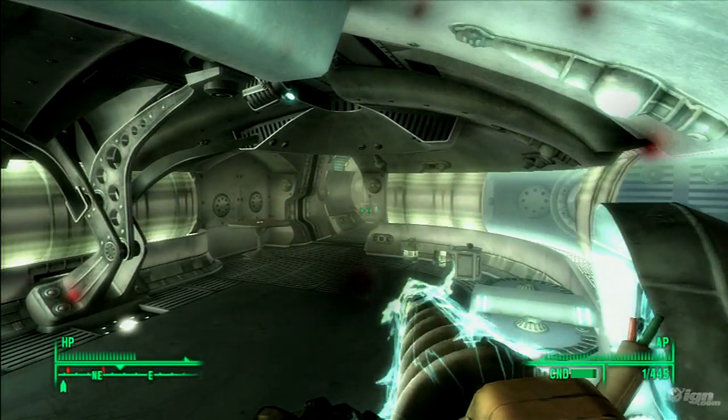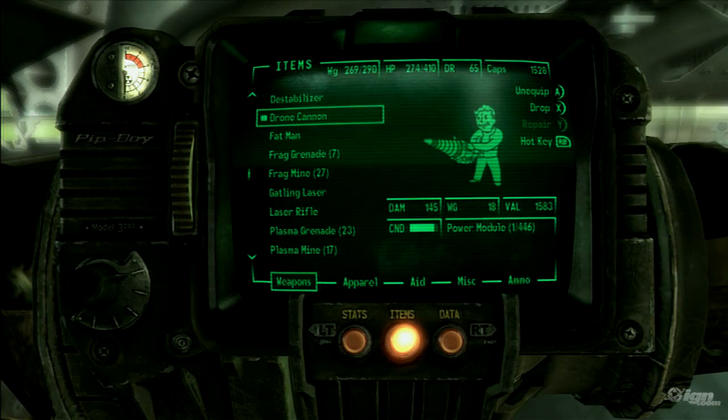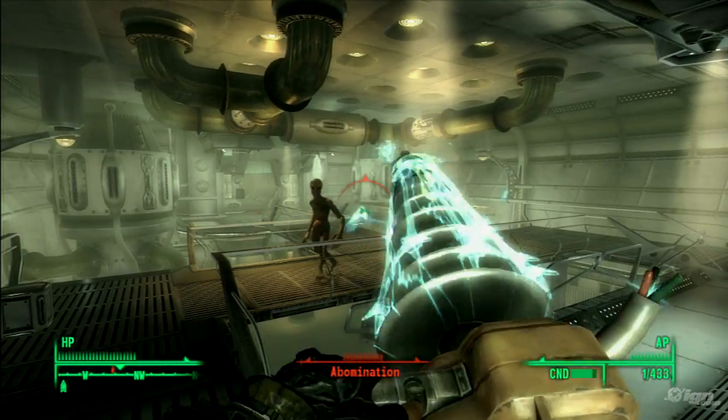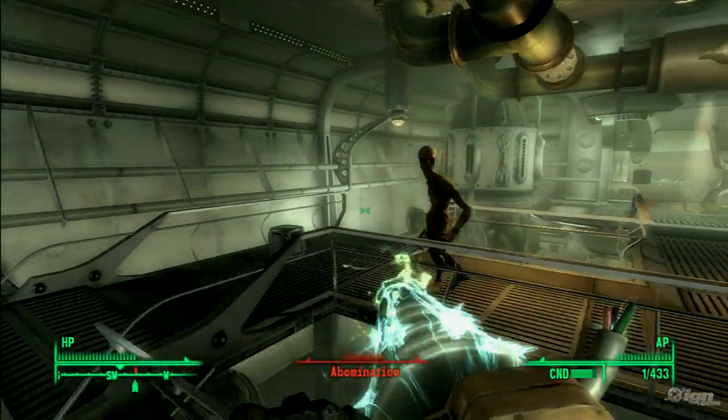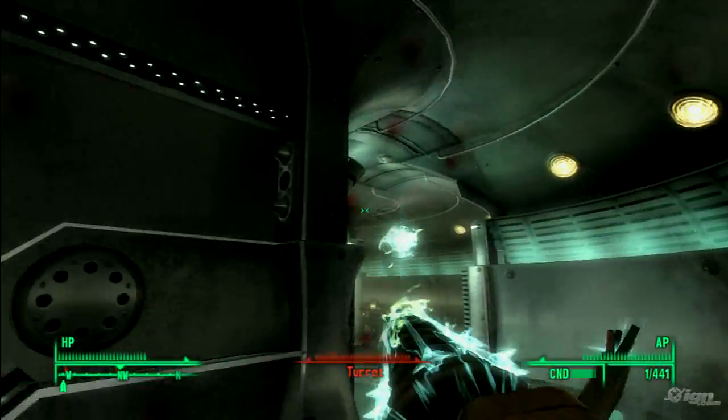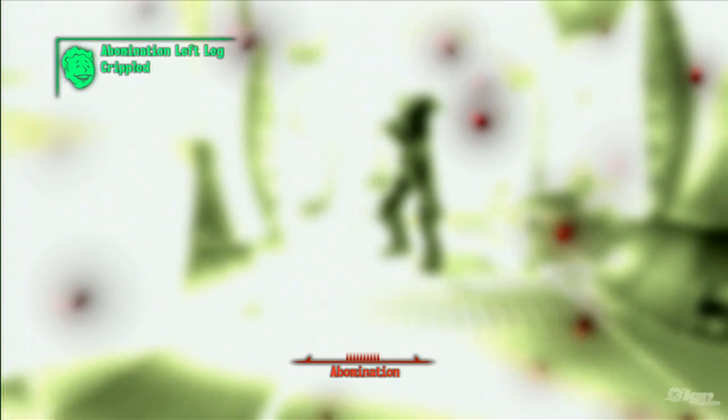The drone cannon is in a whole other category of its own. In good condition this bad boy has a damage rating of 145 — that's the upside. The downside is that it's difficult to hit a moving target or a ceiling-mounted gun turret with it. Also be mindful of your surroundings when you pull the trigger — firing off this monster in close quarters could take some of you with it.